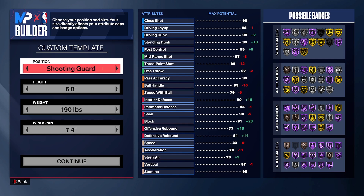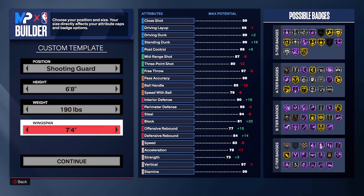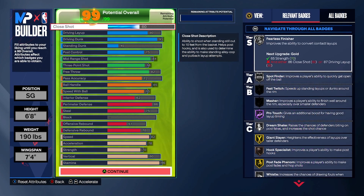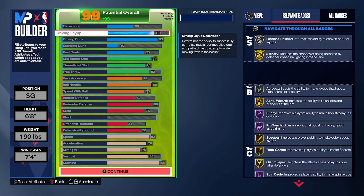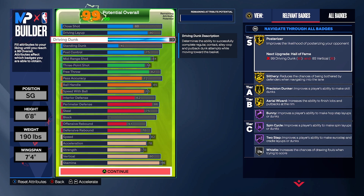Let's go ahead and get right into this build. As you guys can see, we got a shooting guard — you can make them a shooting guard or point guard. I'm actually going to show you two builds; they're going to have the same exact attributes, but you'll see the different type of players at the end when they show the comparison. Shooting guard: six-eight, 290 pounds, wingspan seven-four. Go ahead and click continue.